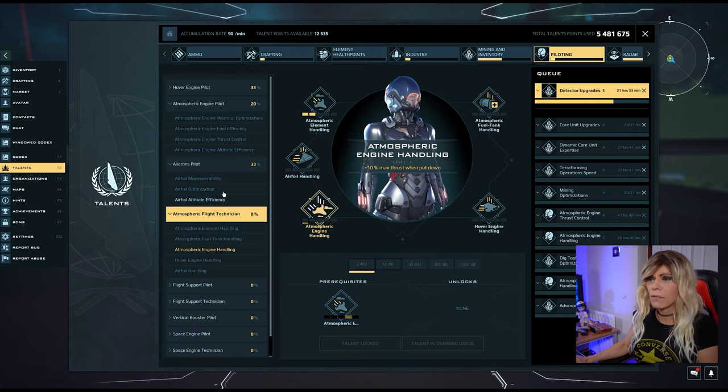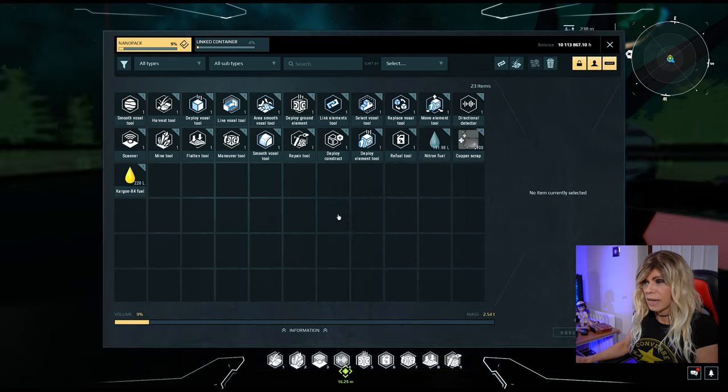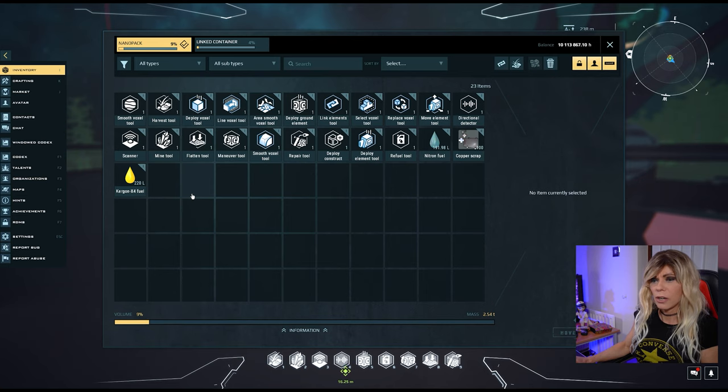That covers the most important skills. The last thing to mention: have your inventory as empty as possible. On your first trip you'll struggle getting into space, and the more weight you have the harder it'll be. Just take enough spare fuel, a few scraps, and keep your weight down as much as possible.